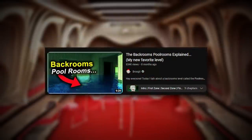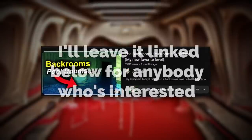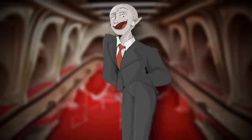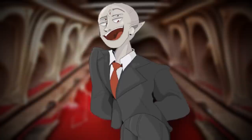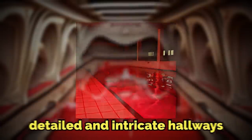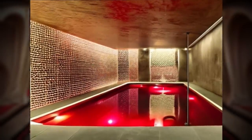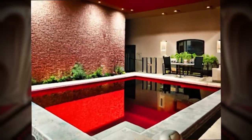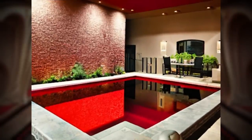If you want to see my full Pool Rooms explanation, which covers the original level, I'll leave it linked below. This level seems pretty similar to that one but also very different. It physically looks like a series of detailed and intricate hallways, some of which are filled with a red watery-looking substance — which isn't red water, by the way — but not all of them are filled up.